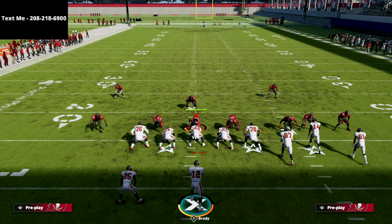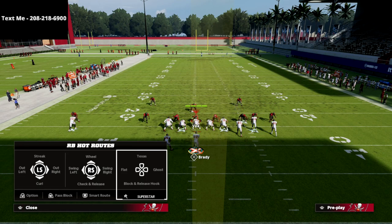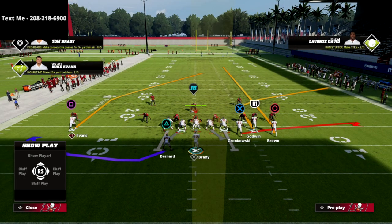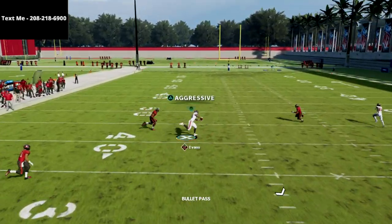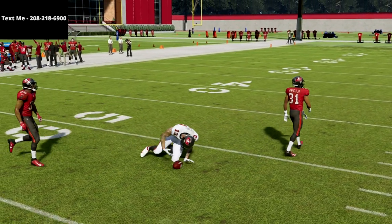Post routes this year aren't as good at beating man-to-man as they've been in past years, but against zone I think they're actually a lot better — especially from trips on one side. It forces the cover three deep third safety to be almost always on the bunch side, so this concept opens up a lot of opportunity in the middle of the field. Just pass lead inside and you can easily aggressive catch or possession catch it to beat cover three.